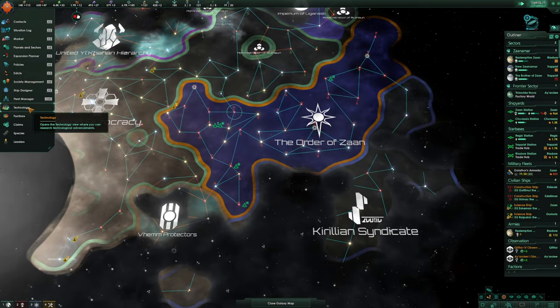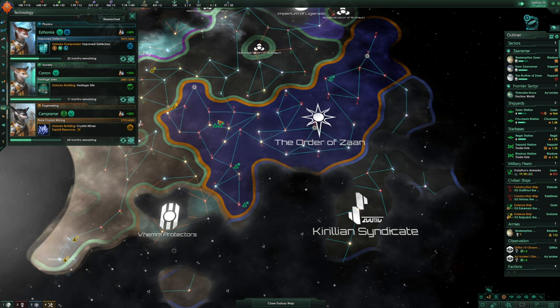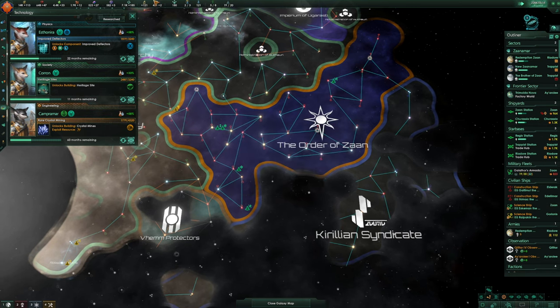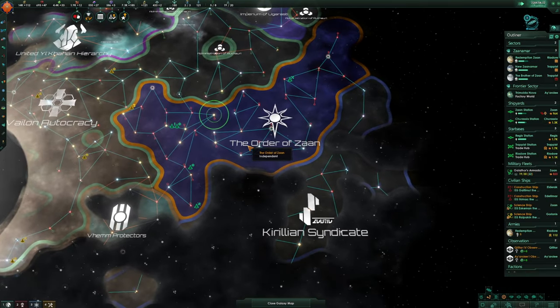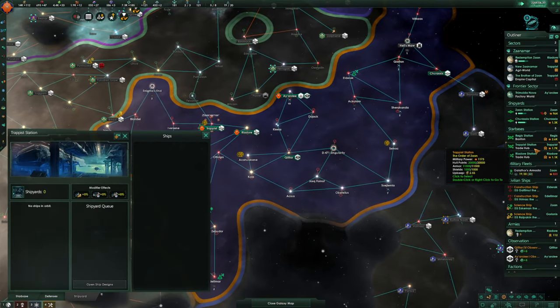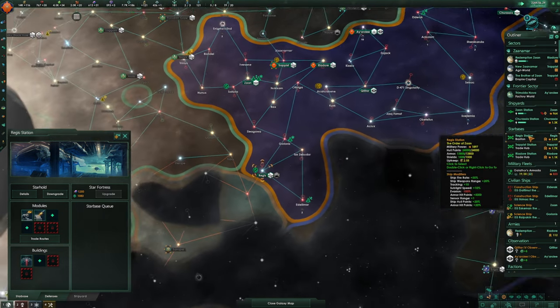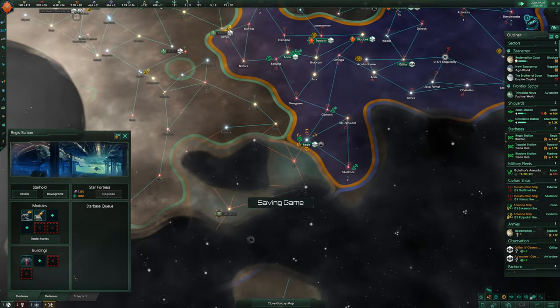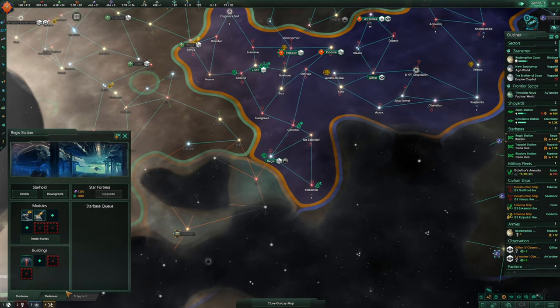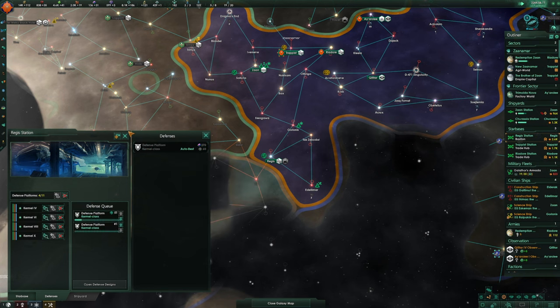We've got one destroyer now — let's upgrade the whole fleet. They're all upgrading pretty quickly. How's the research? 12 months until we get the heritage site. Scientists are going to trade and then we can get crystal mines as well, very nice. Trade hubs, trade hubs, trade hubs — Trappist is a trade hub, Reodor's not a trade hub though. 2.6k fleet strength — pretty good, getting even stronger.